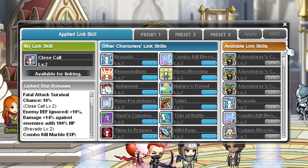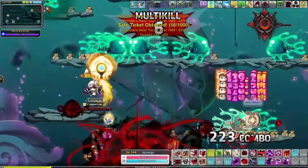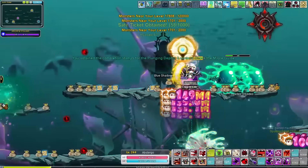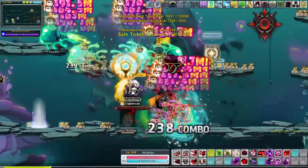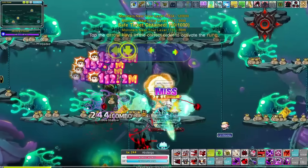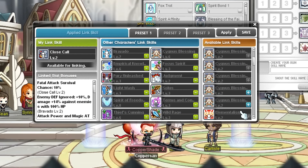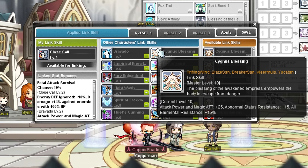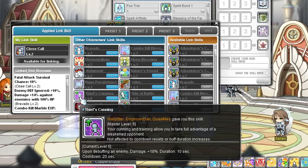The first thing any mapler should focus on in my opinion is their link skills, as those provide the biggest buffs the fastest so you get the best bang for your time, and your legion will grow alongside it anyway. Link skills unlock for any character at level 70. The second level of your link skill unlocks at level 120, and some classes have a level 3 link skill that unlocks at level 210. No one knows why some have it and others don't — just GMS things. Some link skills can also be stacked; these are all explorer, knight of cygnus, and resistance classes' link skills. Each stackable link skill only goes to level 2 per character, so if you want a level 6 explorer thief link skill you need to get 3 explorer thieves to level 120 at least.